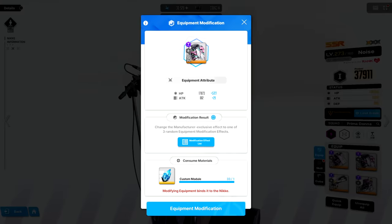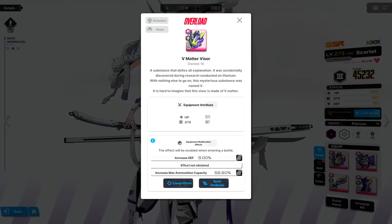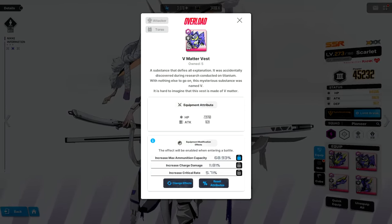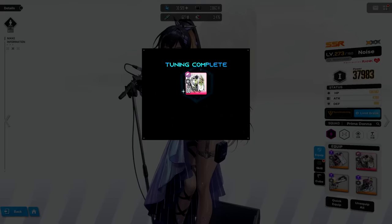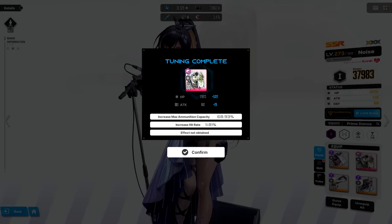Let's go through what overload gear is. Using a custom module will turn the T9M gear into overload, and you'll notice some changes about it. First, overload gear cannot be removed from a unit, and I think this is to prevent you from swapping favorable overload lines with another unit to decrease the amount of farming you have to do. Second, it's gonna restart the gear level back to 0, but don't worry — the stats will still be better than a level 5 T9M piece of gear.